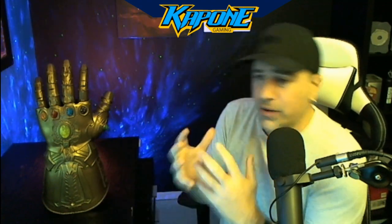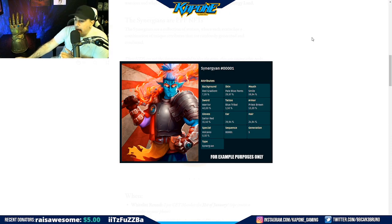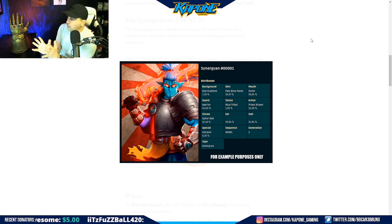I like play-to-earn and things with utility. This profile picture costs 1.5 SOL on whitelist, 2 SOL public. You get the profile picture and it's also a 3D modeled in-game skin you can use. Let me show you guys what it looks like to give you a better idea. Here we have a perfect example — you're going to get a profile picture and this will be your skin.